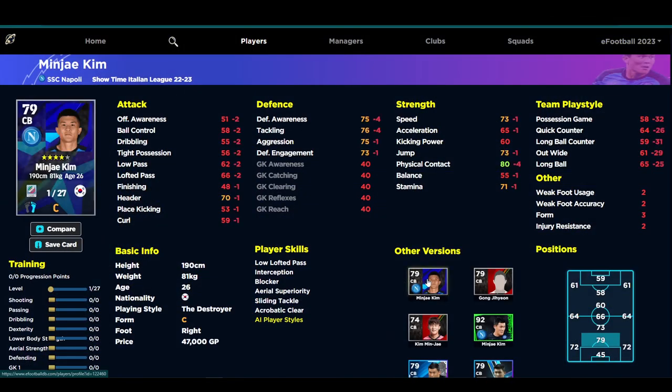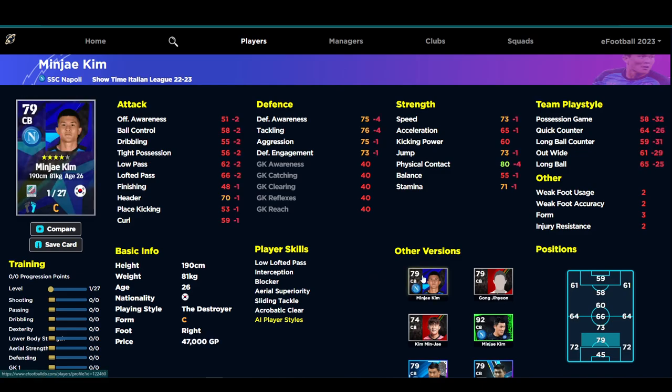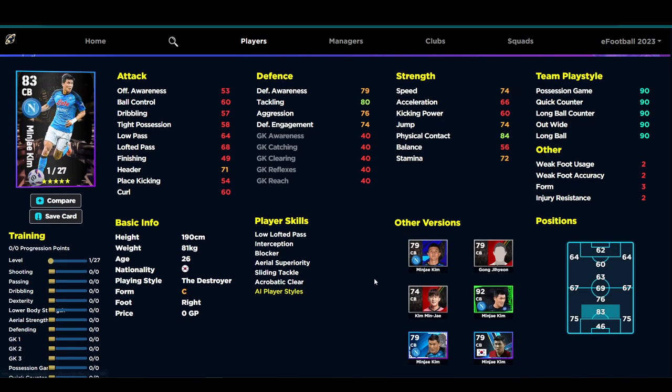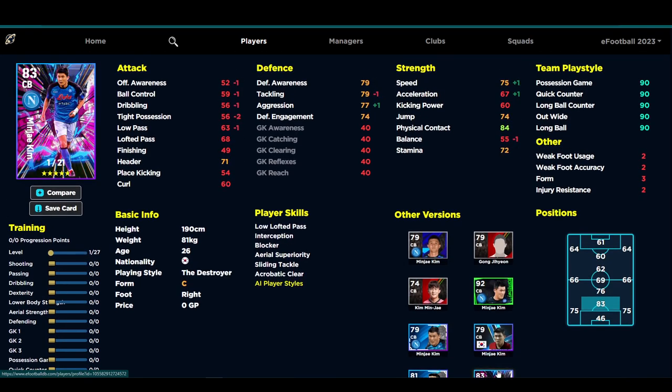Over on eFootballDB, his standard card has 27 levels as well but only a base overall of 79, so this Showtime card is four points higher overall. This card has plus four on physical contact, awareness, and tackling compared to the standard card. They also released another version of him — that card has minus one tackling but plus one aggression, speed, and acceleration, so if you have that version it's a pretty decent card as well.